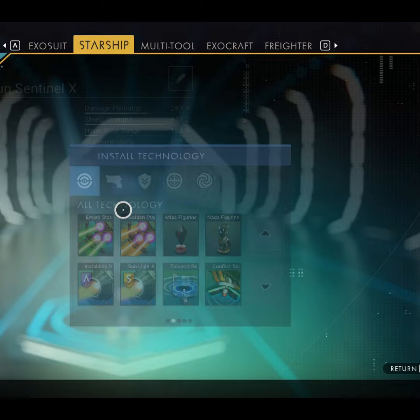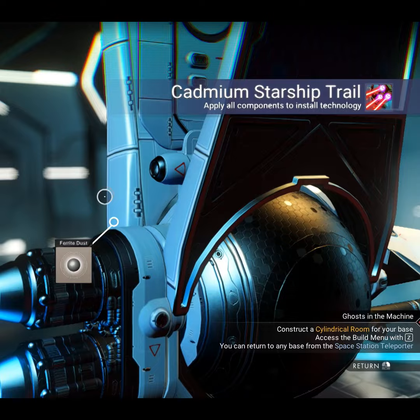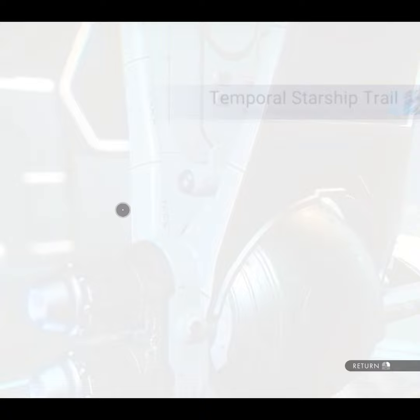You'll need Starship Trails and the different statues. Polo will grant you extra maneuverability and Artemis will give you extra boost on your pulse engine. Putting them together also works to give you an adjacency bonus, and surrounding both Artemis and Polo with Starship Trails will enhance both effects.